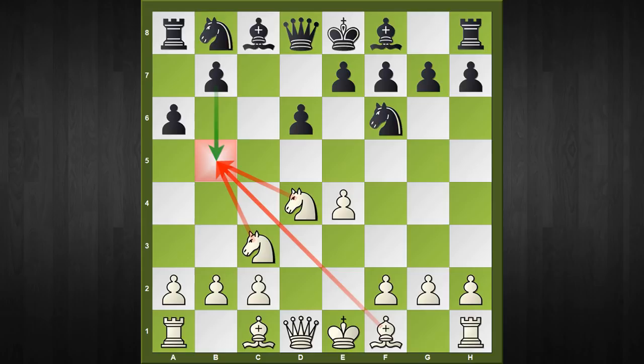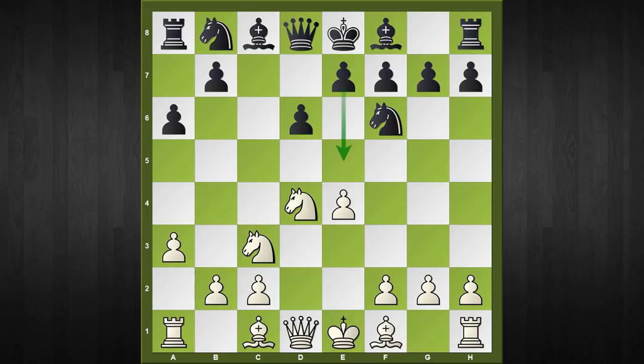White has tried many options, but in January 2017 Carlsen came up with this amazing tricky line which starts with a3, a very constructive waiting move. If you check this position in an online database, you will find that the highest played move in this position is e5, which looks very natural.